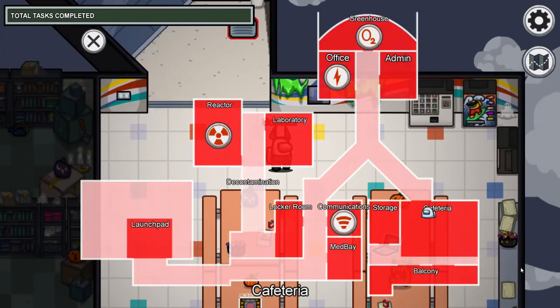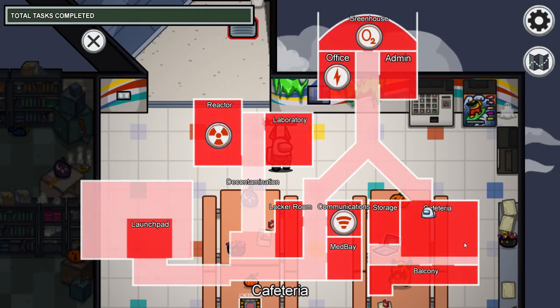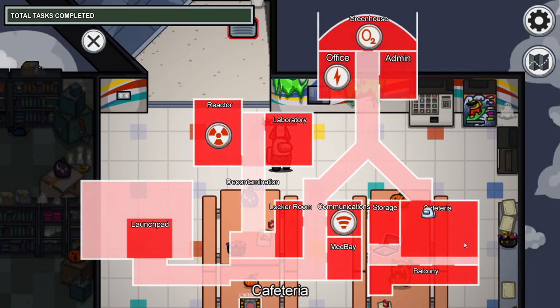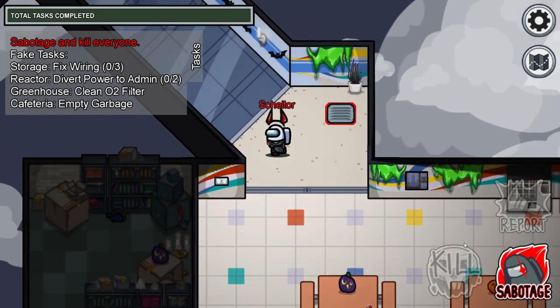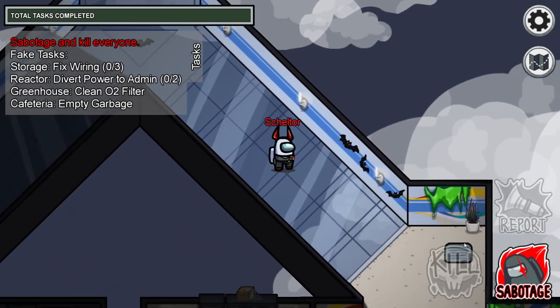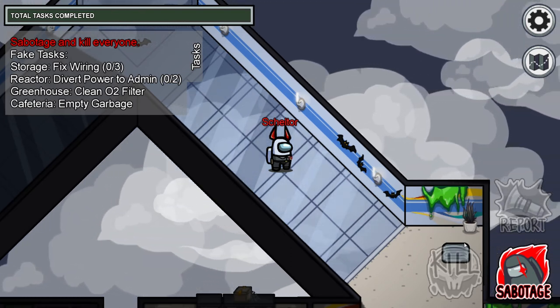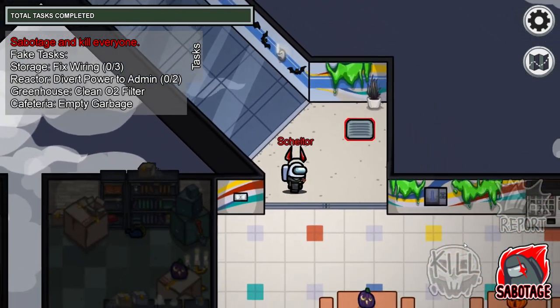It's pretty basic, pretty nice and much more fun. You can go wherever you want, but be aware of the crewmates. As you can see, you can sabotage the Communications, Reactor, Office, and the Greenhouse. Those are the four things in this map that we can sabotage. We don't have doors to close — we cannot close the doors in this map.